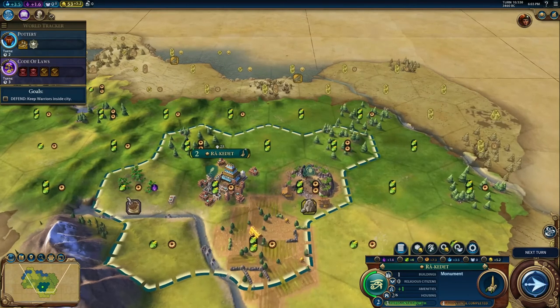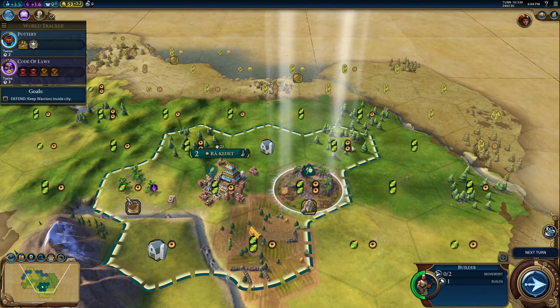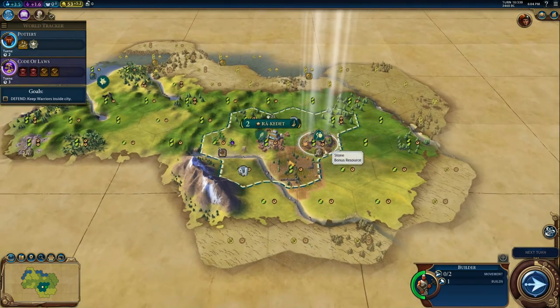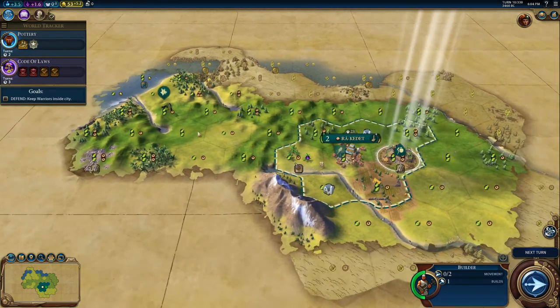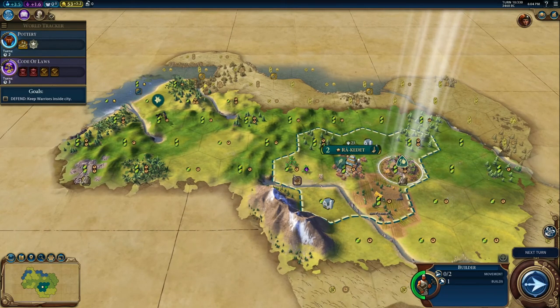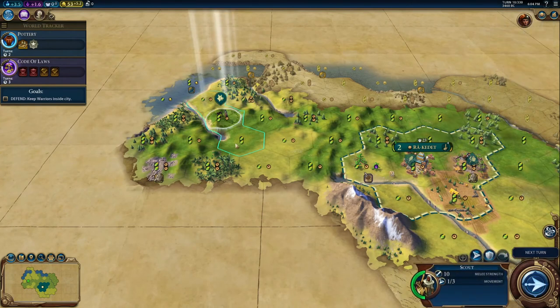The stone tile is providing two food and two production after the quarry improvement. We improved the farm, which is still less useful, and we improved the quarry — it's only as good as these unimproved tiles. In a real game, you wouldn't prioritize those improvements right away; the game is just teaching us how to do it here.